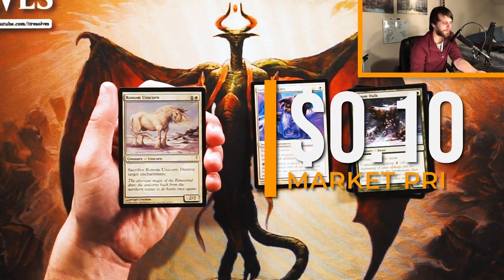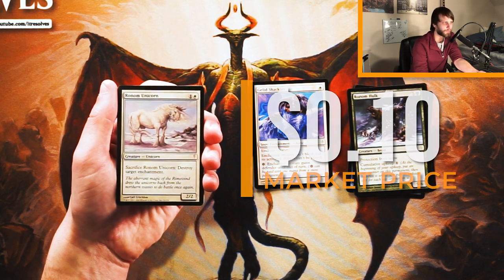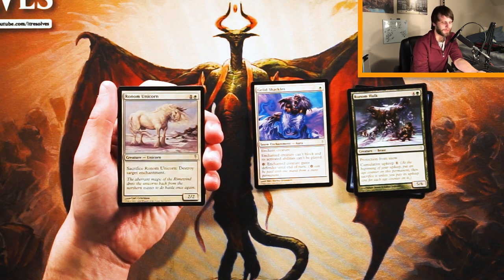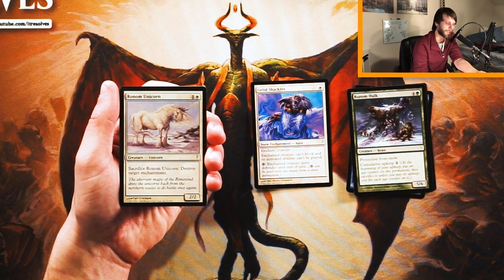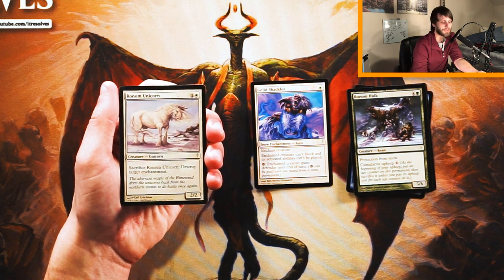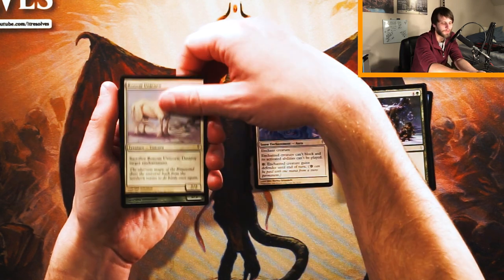Rotem Unicorn is a 2/2 for one white. Sacrifice it to destroy target enchantment. Pretty straightforward. There are a number of enchantments in this set, though we haven't seen any yet other than the Shackles. I don't think blowing up a Unicorn for a Shackles is amazing depending on the card it's on. It's not a great card and I wouldn't take it here first pick, but it is a nice 2-drop with extra utility — definitely worth picking up mid-to-late pack if you need one.